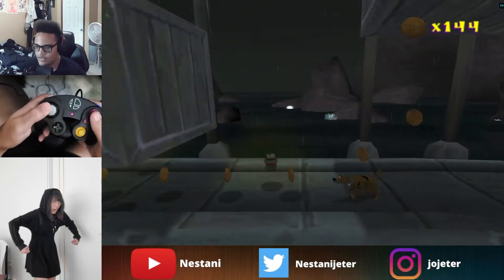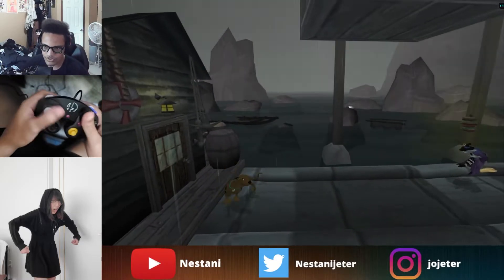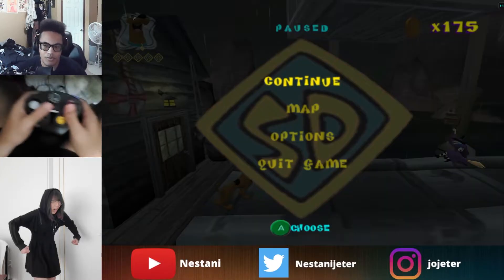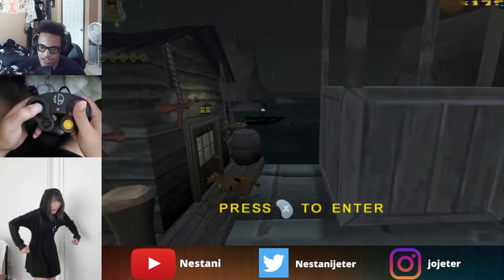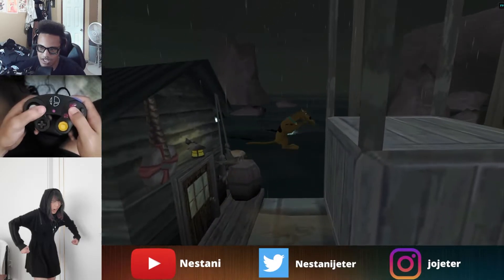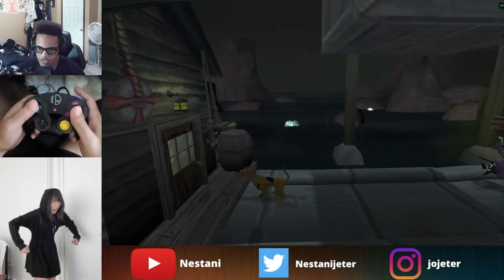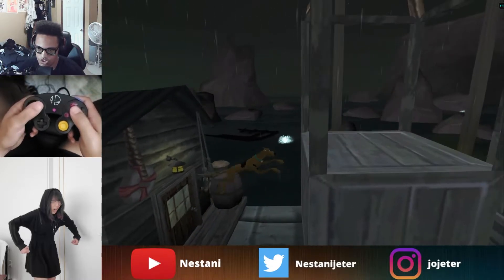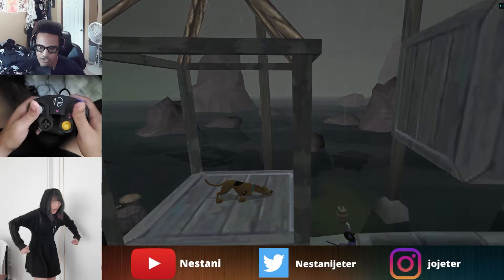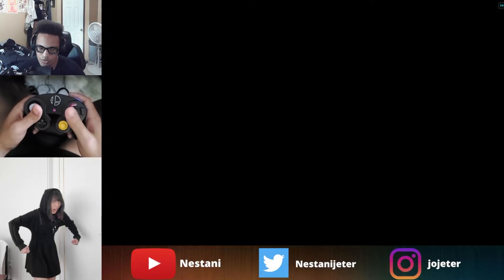We're going to walk through here, collect all of these things, and then collect our second token of the run. To collect the second token, we're going to walk across the top of these boxes. We're going to get on this lip on this door — not leave, just get on this lip — because it gives us the height required to jump up to the box. If we're not on the lip, we can't jump onto the box.